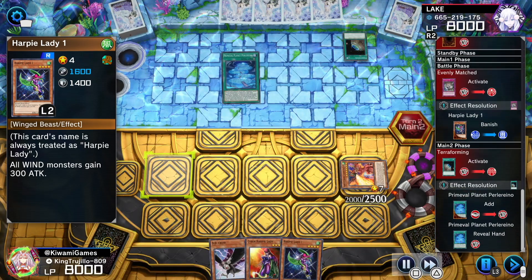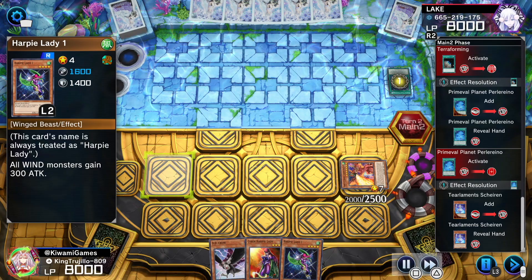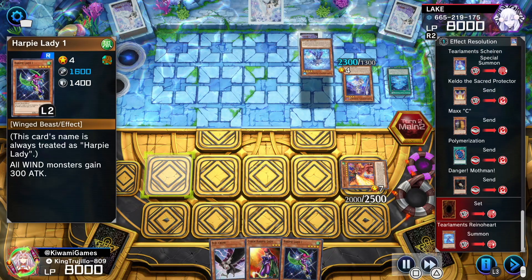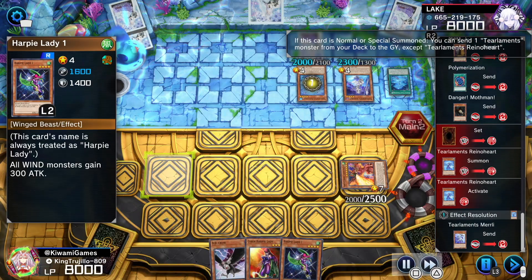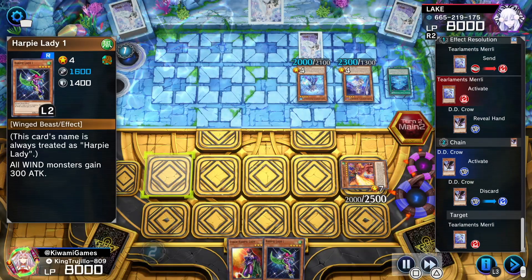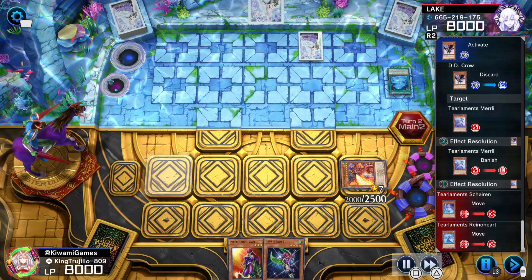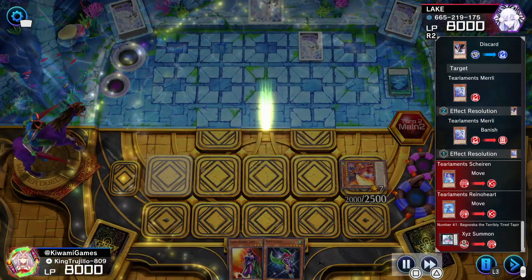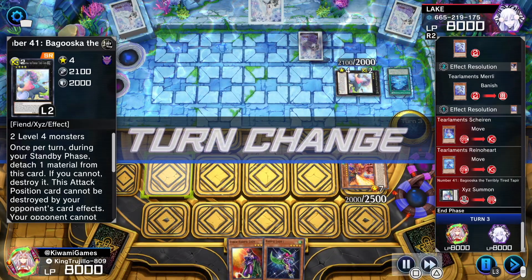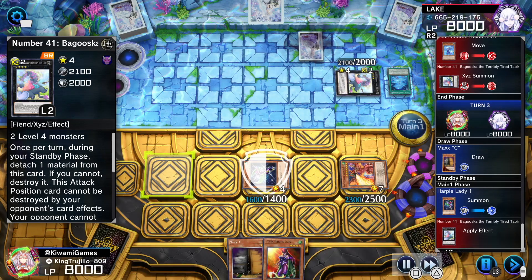To make it even more beautiful, we're going up against the indestructible Tearlaments. He's got his Scheiren, going to try to mill three. We get a little lucky — he didn't mill any Tearlament cards. But he has Reinoheart, so he's going to send Murglande to the graveyard. We've got DD Crow — we're going to banish that Murglande, send it to the Shadow Realm. He then goes into Baguska, I guess he also didn't have such a great hand. But it is what it is — we got Harpies.